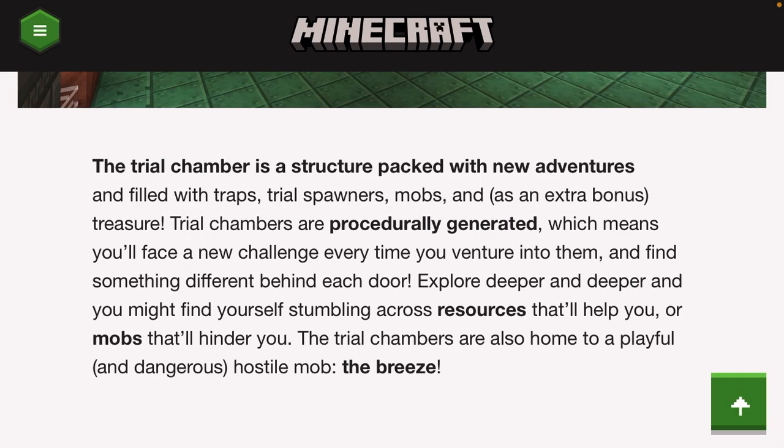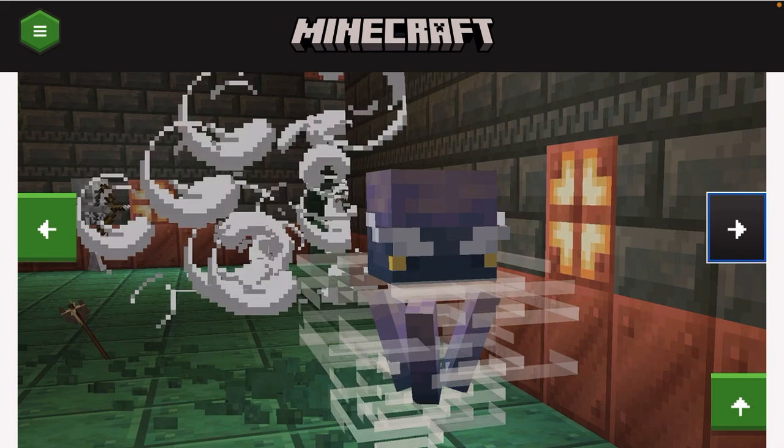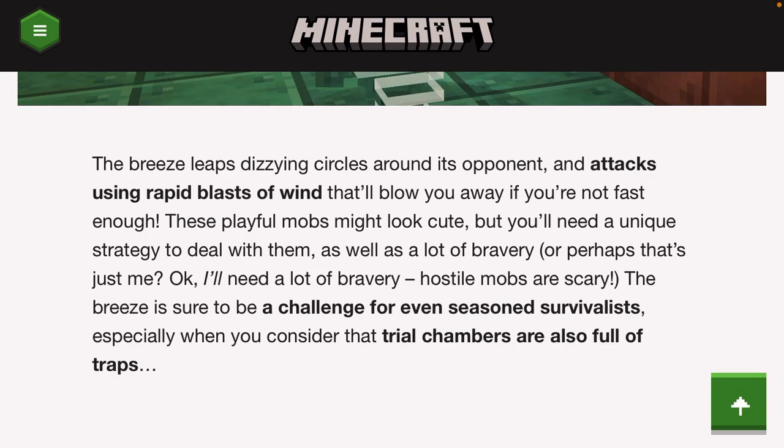They give us a description about the trial chamber and the breeze. We've got some screenshots of the breeze — we kind of already knew about it, but even more screenshots to build up the hype. The description reads: the breeze leaps and dizzily circles around its opponents, attacking using rapid blasts of wind that'll blow you away if you're not fast enough. These playful mobs might look cute but you'll need a unique strategy to deal with them. The breeze is sure to be a challenge for even seasoned survivalists.